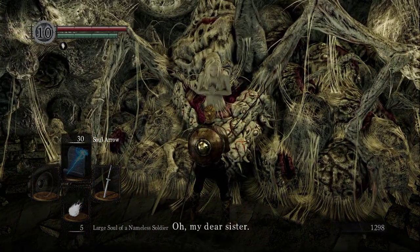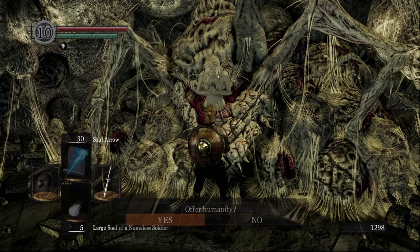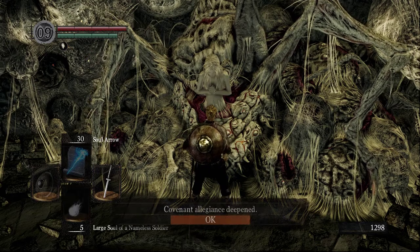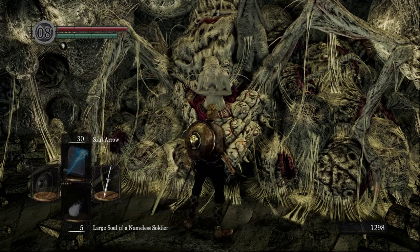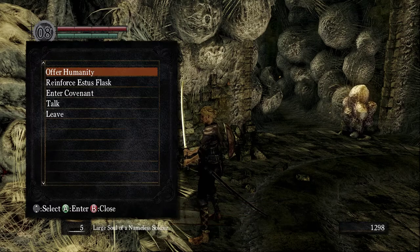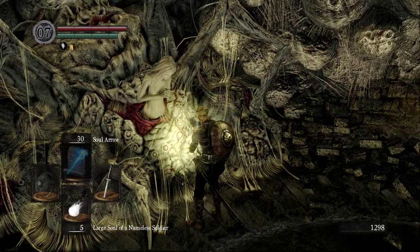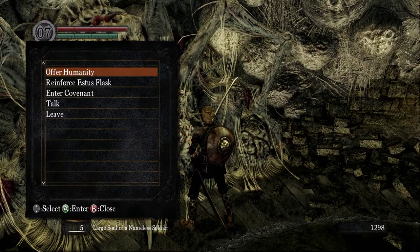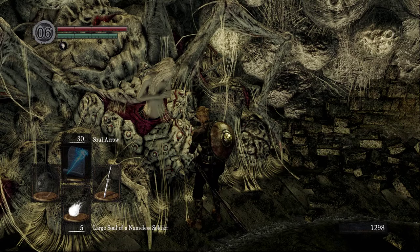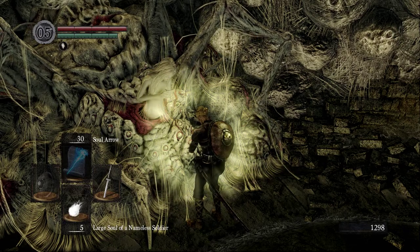'Oh my dear sister, don't mind me — it doesn't hurt terribly.' I think they should have just made this so you can dump 30 humanity in there real quick. So yeah, we're going to have to go get infected before we can get anything from Eingyi, before he'll sell us his pyromancies.